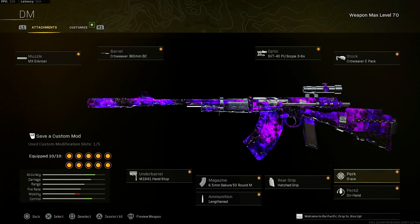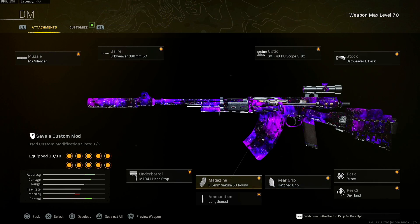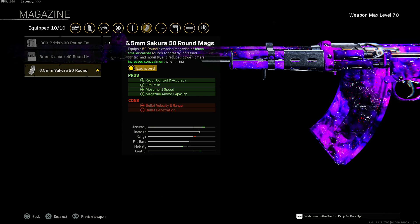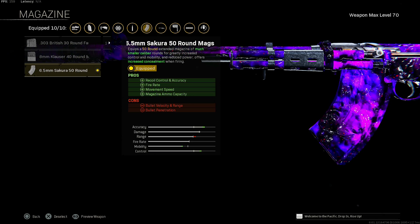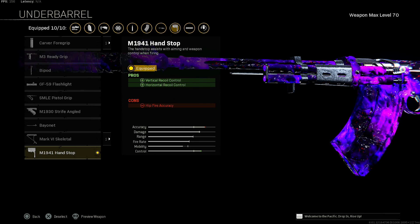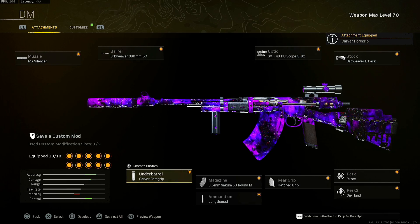I threw on brace for the initial firing recoil control, on hand for the increased aim down sight speed, and hatched grip for the vertical and horizontal recoil control and flinch resistance. 6.5 Creedmoor 50 round mags for the recoil control and accuracy, fire rate, movement speed increase, and magazine ammo capacity — mainly for the ammo and recoil control. You get a reduction of bullet velocity and range and bullet penetration. Throw on lengthen for the increased bullet velocity and M1941 hand stop for vertical and horizontal recoil control. Completely up to you if you want to use that, or you can use the carver foregrip for even more accuracy — and this will be the best build for the NZ41.